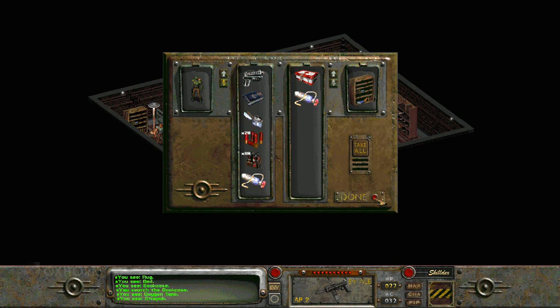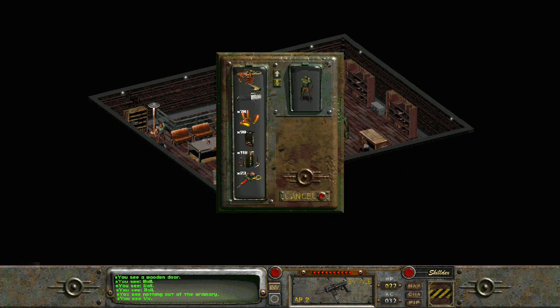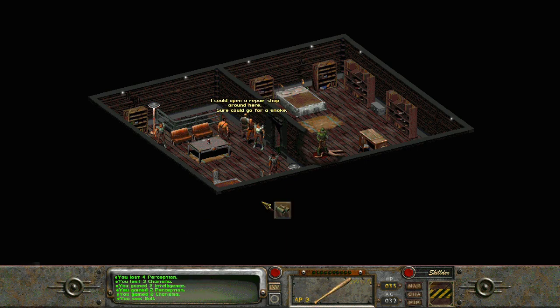Another way to do this is by taking advantage of his weak heart. If we have a chem that alters stats, like a super stimpak or some Buff Out, we can use it on Luis Salvatore. If we wait, or come back later, we find him dead. But the same thing happens — if he dies while we're upstairs, Mason and the Salvatores turn hostile. So to get this to work, we've got to use the chem, hightail it out of there, let him die, then come back.